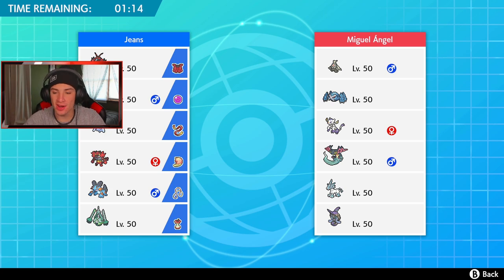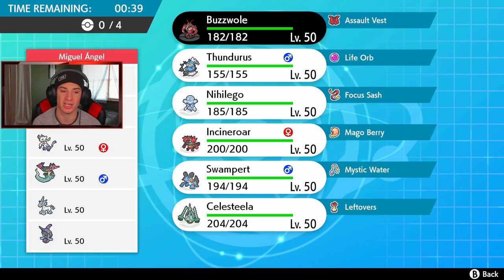Sitting here for battle number one and it already looks like we're in trouble — this guy's got Glastrier, which is an absolute boss in Series 7. He has Dustox with Trick and you really don't want that to happen. He also has Dragapult, Metagross — could be Weakness Policy throughout — and Fini could be Focus Sash. Metagross could be holding an Assault Vest. This is looking a little tough for us.